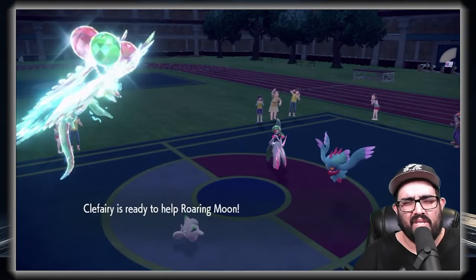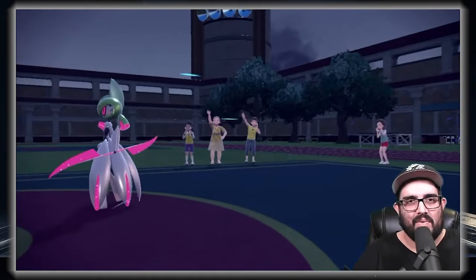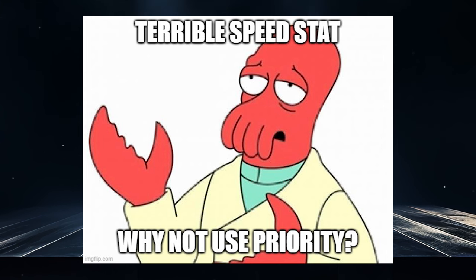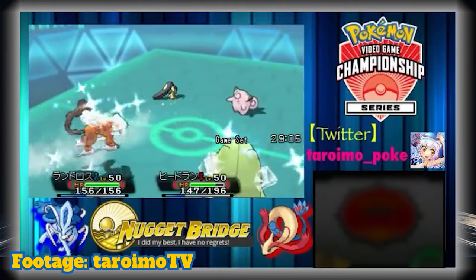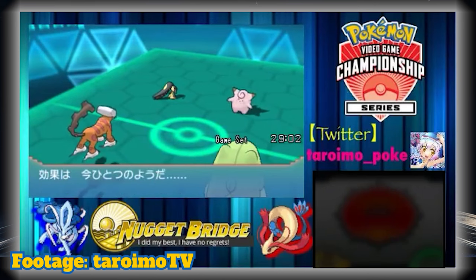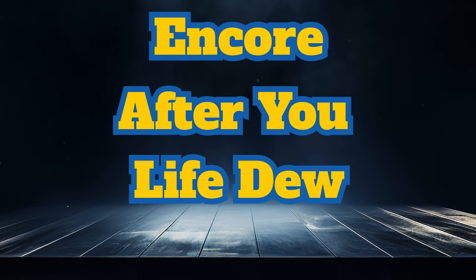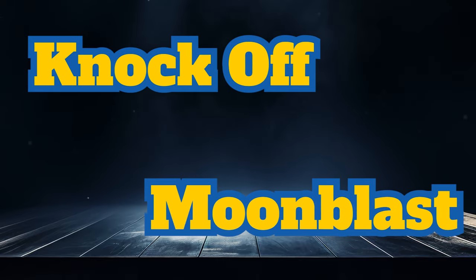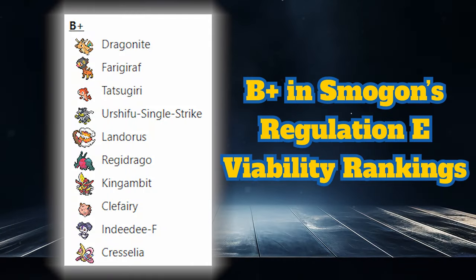It can choose other great support moves depending on the team structure. Along with Follow Me, Helping Hand is a popular choice to boost the power of its teammates' moves. The great thing is these both have priority, so Clefairy's terrible 35 base speed isn't an issue. Icy Wind is commonly run as well, doing a little damage to break sashes and Sturdy while lowering both opponents' speed by one stage. Other support tools like Encore, After You, Life Dew, and Heal Pulse can be run, while attacks like Knock Off and Moonblast are nice for removing items or doing decent damage with a chance to drop Special Attack.